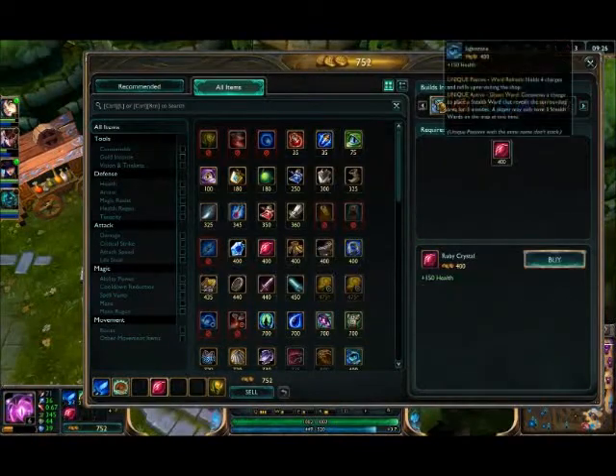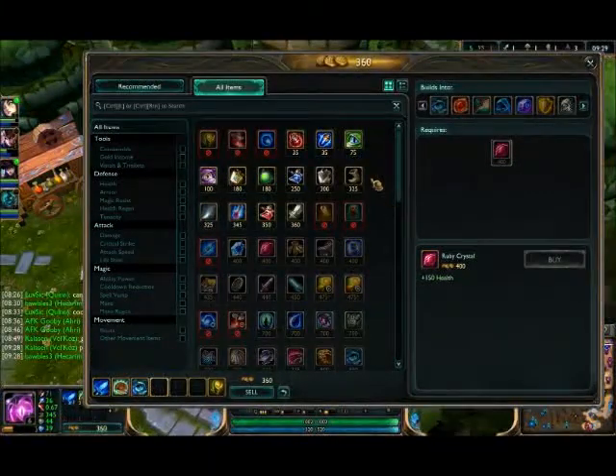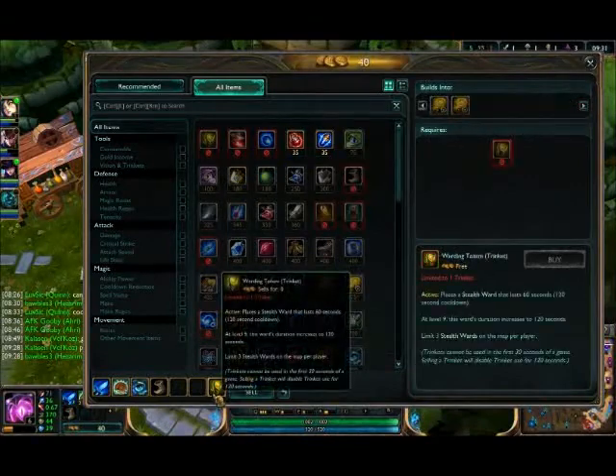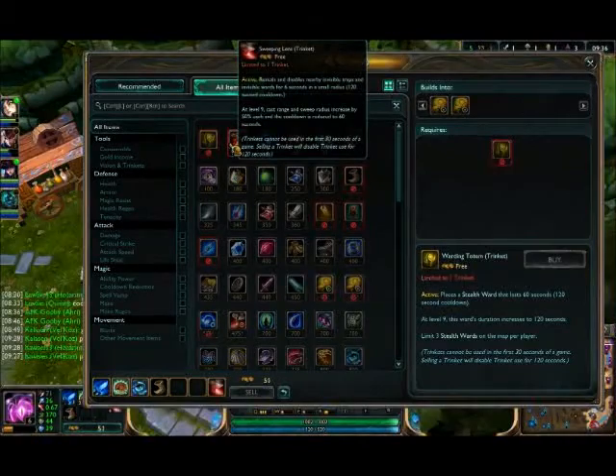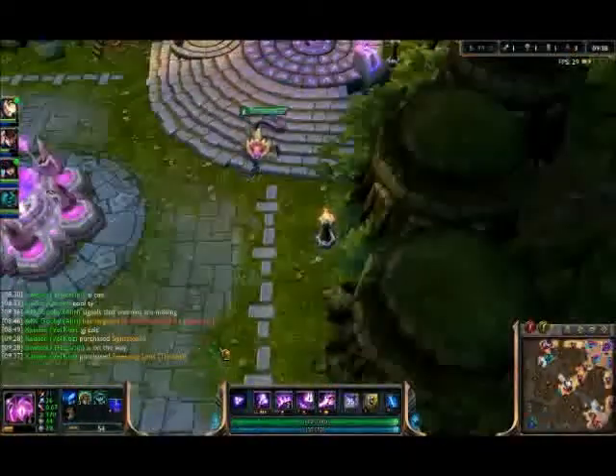Your tier two support item is very important. Sight Stone is very important. Boots can be helpful. Then once you've got the Sight Stone, you want to trade the ward trinket for the anti-ward trinket.